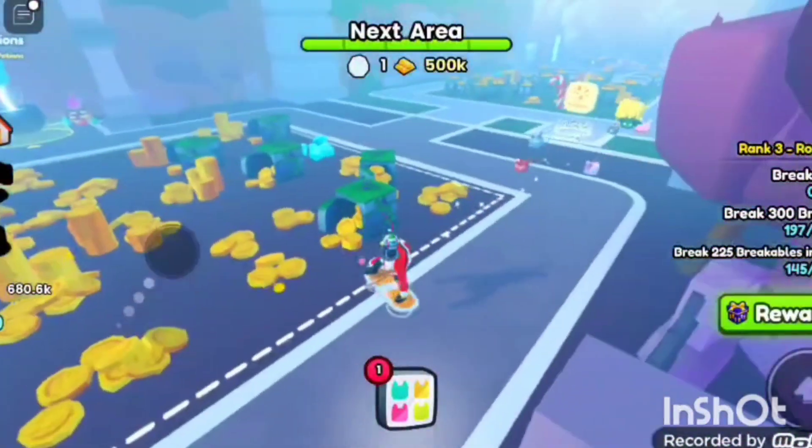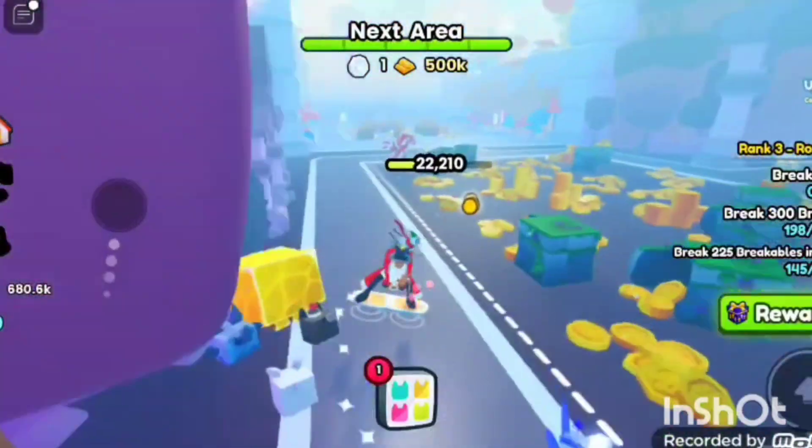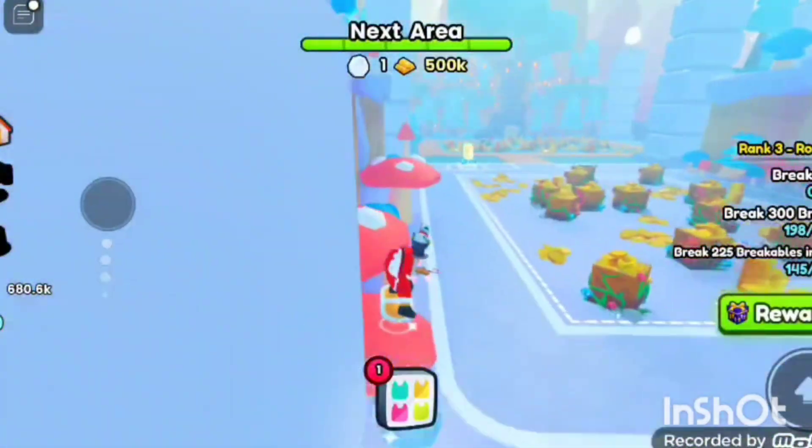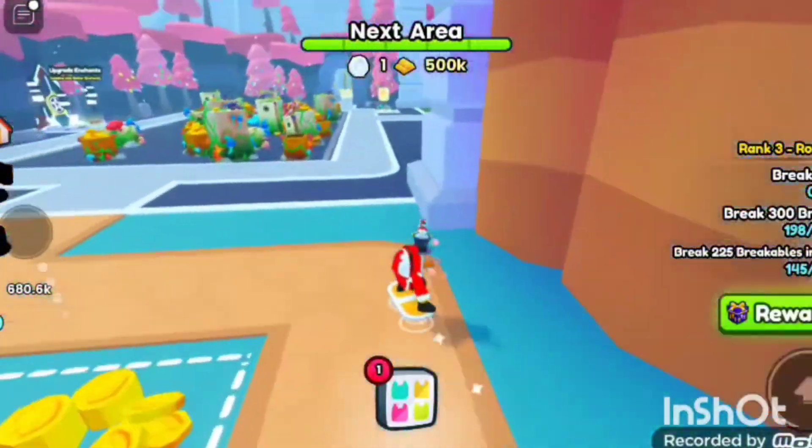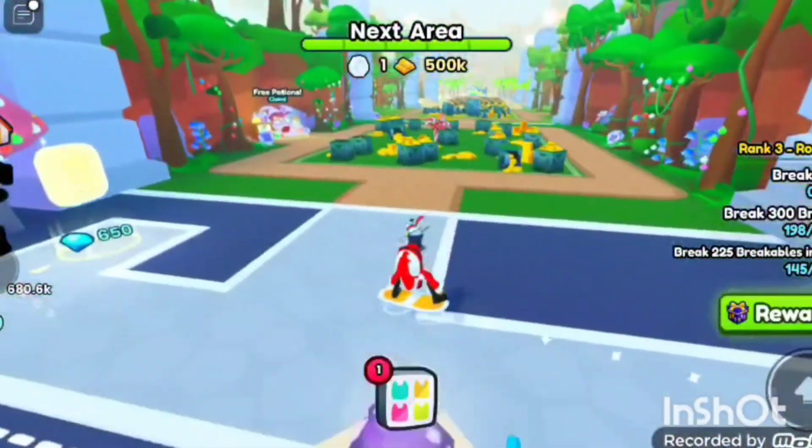Oh wow, it's very foggy here. How much is it to get through the next area? 500,000. What?! Golden bars. Not even coins — bars. Golden bars. Oh wow.